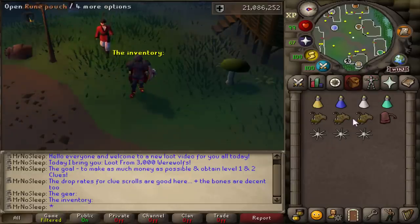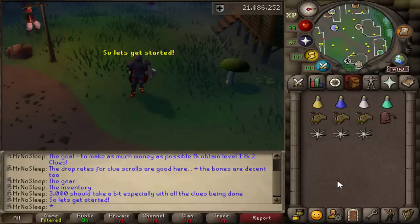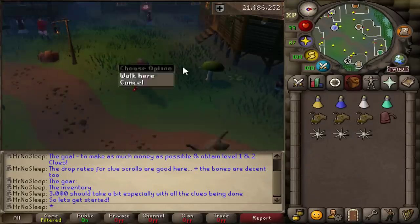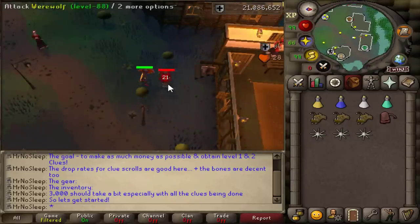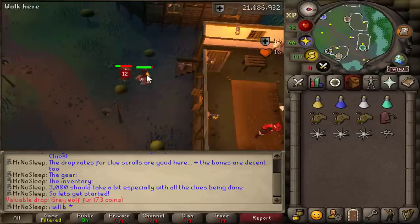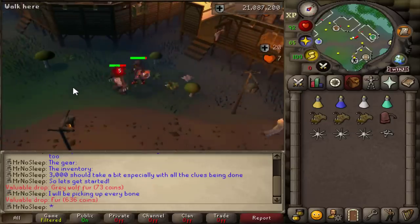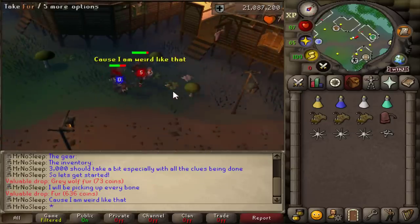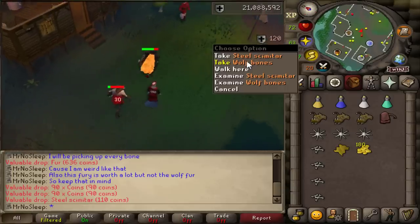The goal is to make as much money as possible and obtain as many level 2 clue scrolls as possible. Looking at the wiki, it did show level 1 clue scrolls were on the drop table as well, but I guess that's for a different type of werewolf because I didn't encounter any easy clue scrolls. We can definitely expect some mediums, so we'll be saving all those caskets for the end.